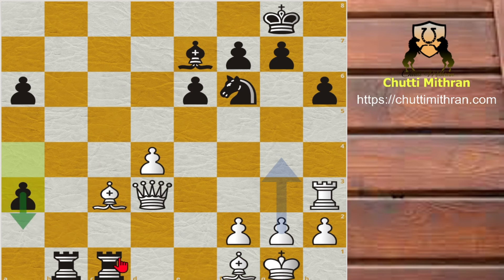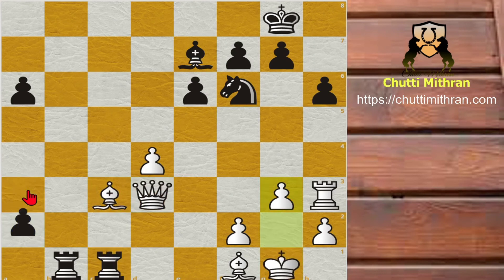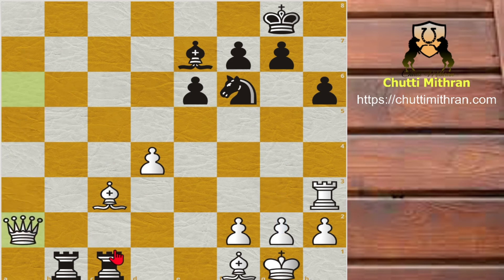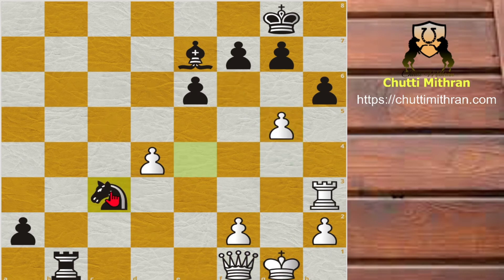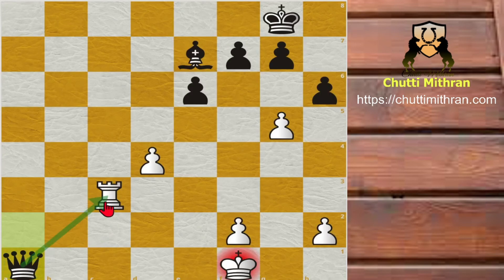After the a3 move, Black is simply threatening to play a2 and Rook captures c3. For example g3, a2 and then after King to g2, Rook captures c3, Queen captures c3, a1 Queens — that is the idea. After a3, Queen captures a6 and now a2. Queen captures a2 is not possible because of Rook captures f1. g4 — there are no possible good continuations for White. He is simply trying some g4, g5 ideas. Rook captures f1 and after Queen captures f1 — not Rook captures f1 because White can escape with King captures f1 — but Knight to e4. The idea behind Knight to e4 is that if you continue with g5, then after Knight captures c3, Rook captures c3, Rook captures f1, King captures f1, a1 Queens, King to e2, Queen captures c3.